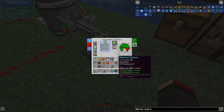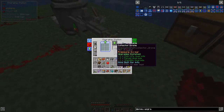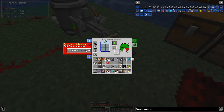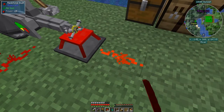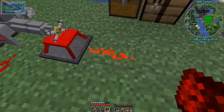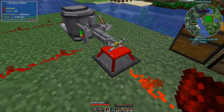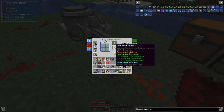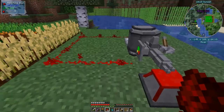You can also change the redstone behavior on the charging station — it can emit a redstone signal when charging, discharging, or never. I'll set it to emit when charging, put a piece of redstone here, and then it should go off when charging is finished. I won't wait for that now — let's carry on and do some other stuff.